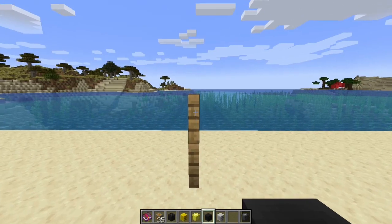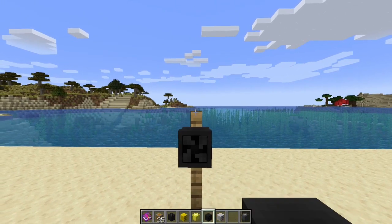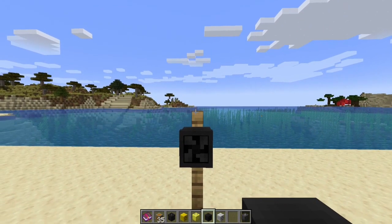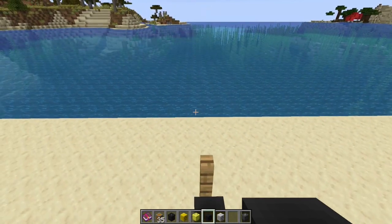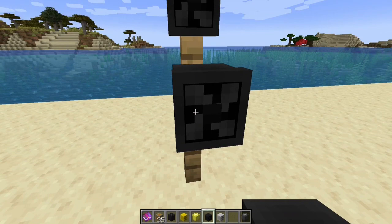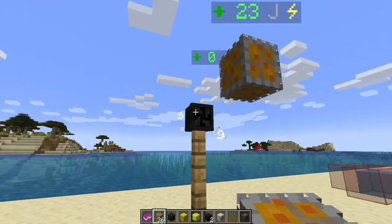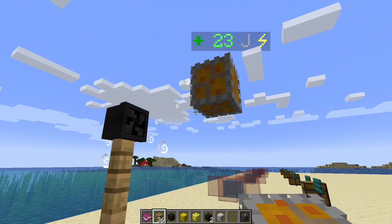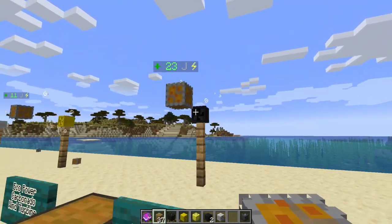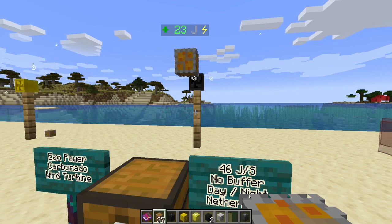After placing it, we are getting 46 joules per second, just as we should. That's a good stream for a basic dust farm - 46 joules will get you up and running with a few machines.